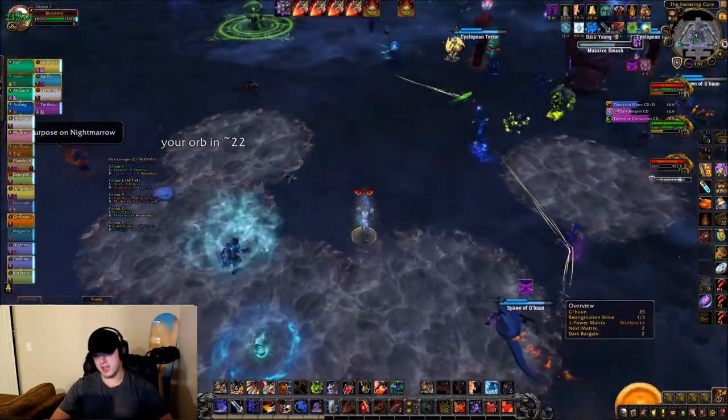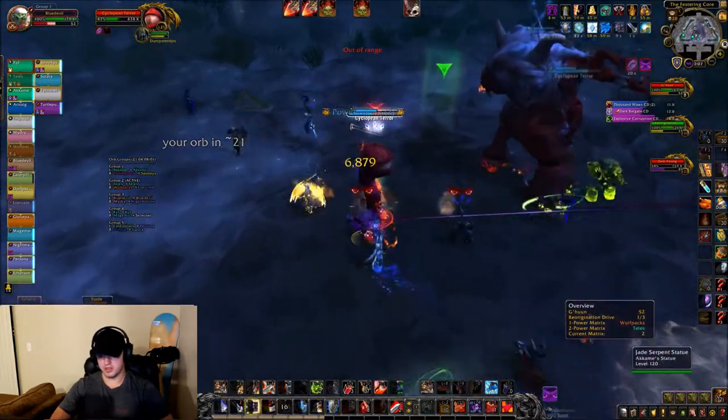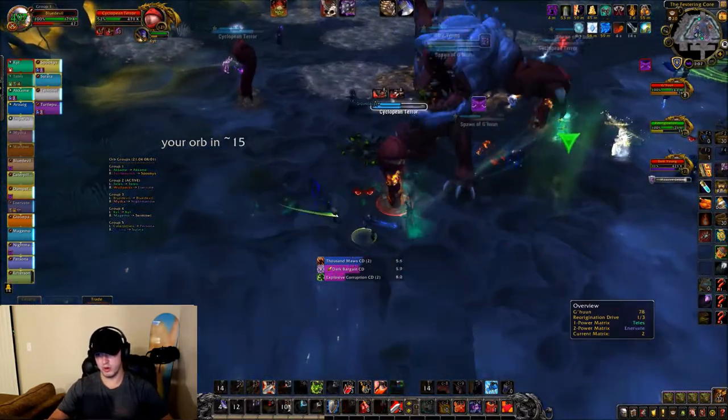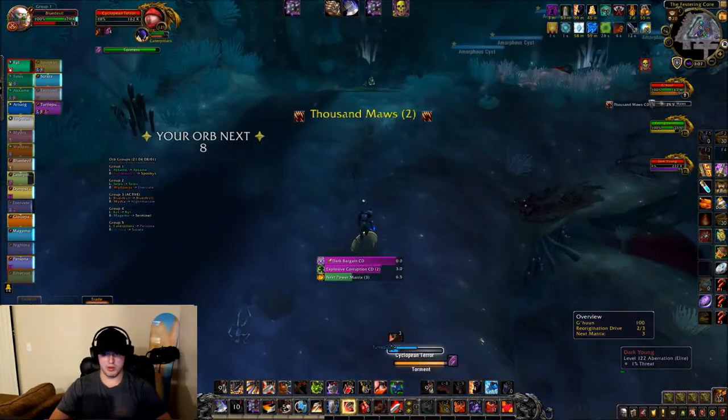First thing I'm going to point out is that whenever anything dies they spawn the little gahoonies from Mythic Plus that you guys know about. And if they get to you, they infest — which is what that one over there on the right is doing with the little purple logo on its head. He's targeted on me, so if I let him get near me, he would infest. That's why I'm running away.